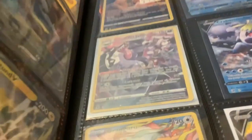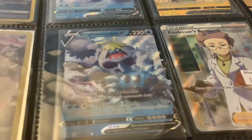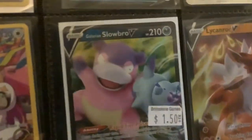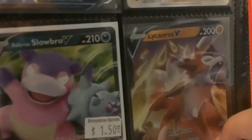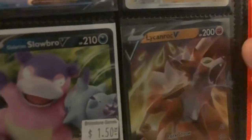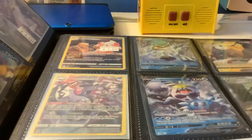Okay, we have the Galarian Obstagoon — I got my first one and I was super excited. And an All V Professor's Research — I got that from the store on my birthday. Then the Oranguru, and the Galarian Slowbro, which I also got on my birthday. There's a Lycanroc I traded my friend for recently — I had a skeleton card and traded it, and he had just bought it a day ago from a V battle deck.